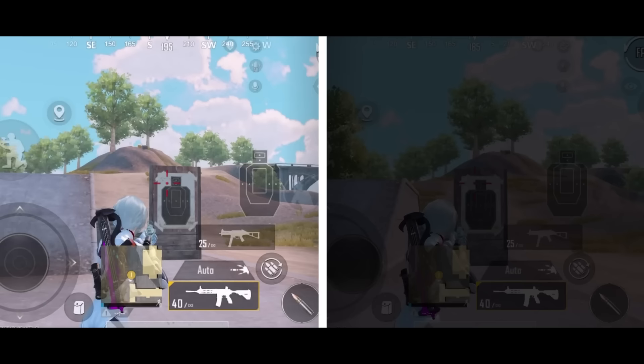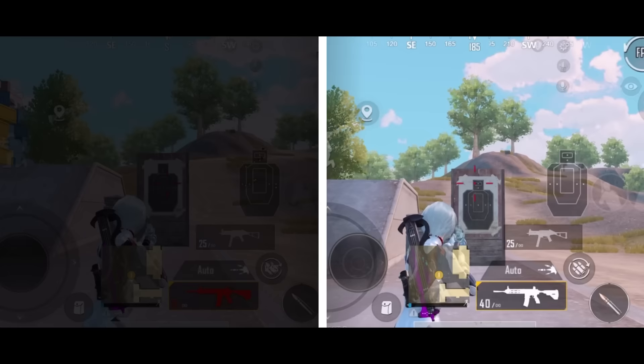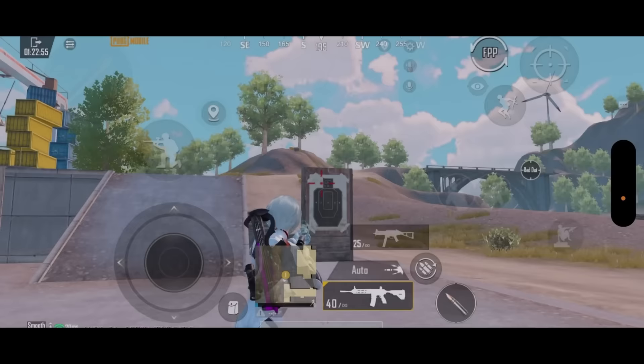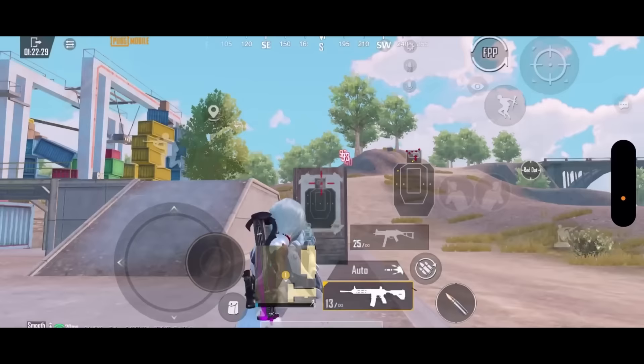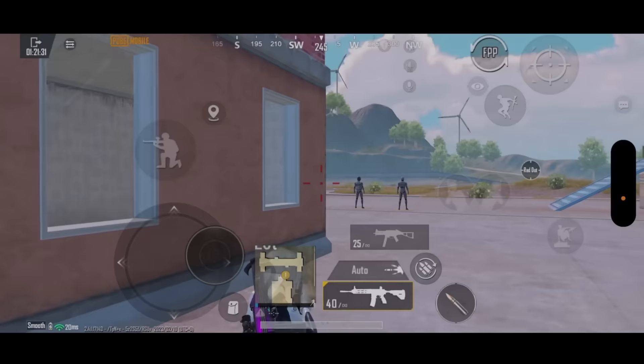There's one thing players fail to do. Watch this comparison. If the enemy is a little bit further away, hip-firing will make the bullets scatter everywhere, even if you lock your crosshair on the enemy. However, if you open your scope and close it instantly while your crosshair is on their head, it can make your bullets way more accurate, getting a 100% headshot rate and killing enemies instantly.